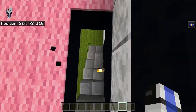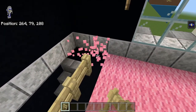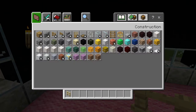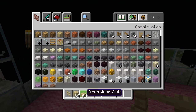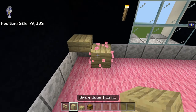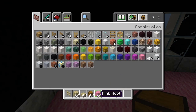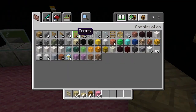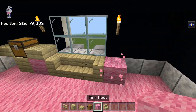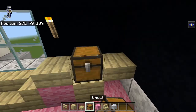Let's go down and grab our birch fences, which are going to go around the stairway here, and we want these two pink carpet spots broken out. For the back, there's a lot of birch stuff - let's grab some birch planks, birch slabs, and a chest. In the back, there's going to be a slab, then a block, then another slab, and a chest. Then we want some pink wool for a little chair, with birch stairs - just one block in between.